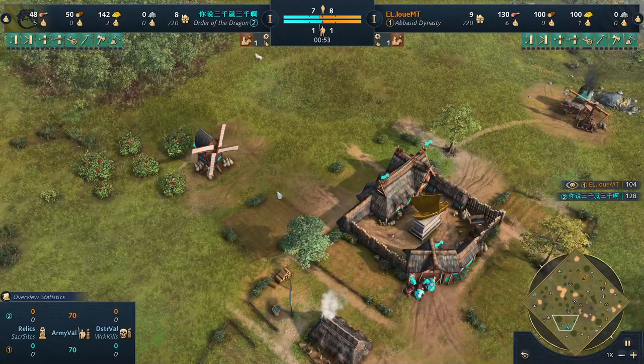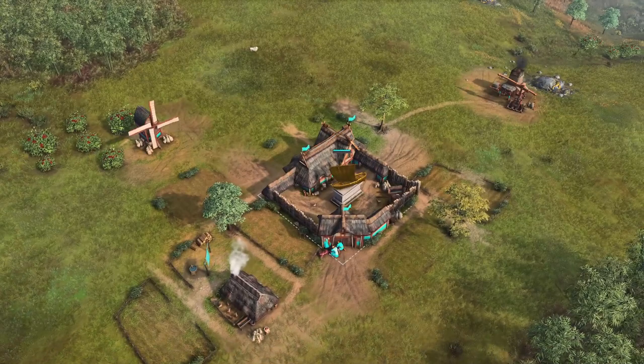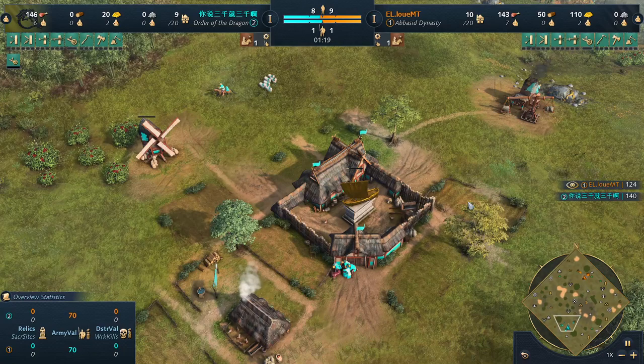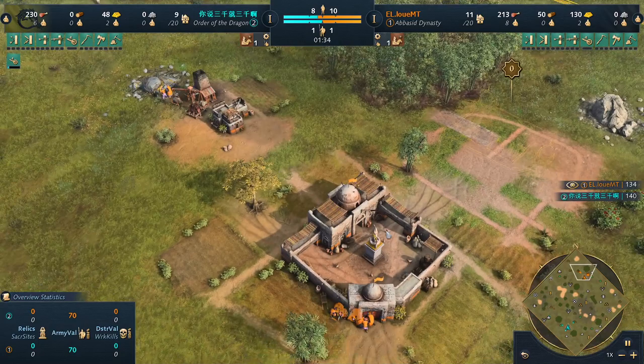Let's take a look at this starting point. It looks like we're going to see an early wheelbarrow coming from the Order of the Dragon, and most likely we will see a very economic build. We've seen people playing the Order of the Dragon in many different ways, exploiting their advantage — one of which is their economic advantage. They have fewer villagers but they gather faster.